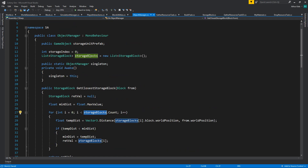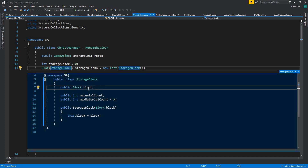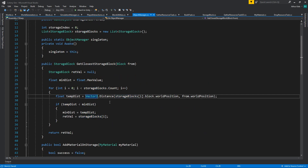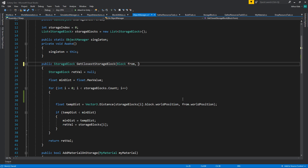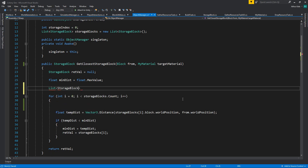Instead of looking through all our storage blocks, we're going to first look for blocks that have a material in them. We already have a block, material count, and max material count. We'll assign my material and go through our entire storage blocks, passing the target material. We need to create a list of available storage blocks — this might not be the most optimized way, but we can fix that later. Let's call it available storage.